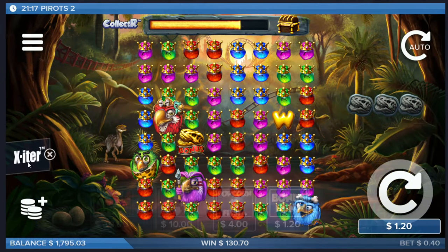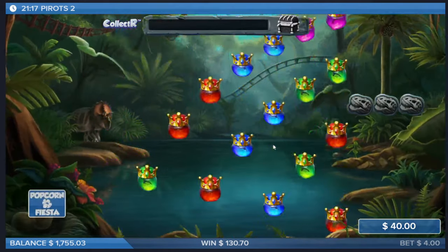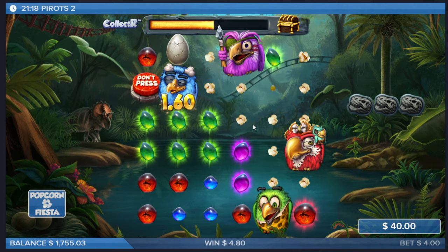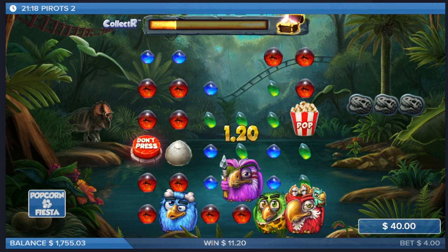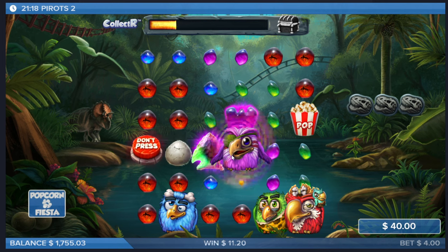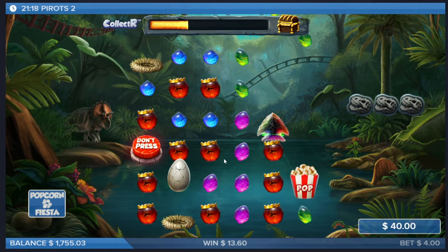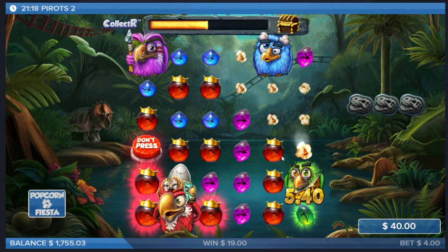Let's try some other specials - popcorn fiesta! What is this? Let's see what popcorn does on a 40 dollar bet. I'm so confused because I'm playing dollar and euro. So that was a 40 dollar bet, but we need red here. Come on, upgrade! There's a mushroom, that's great! Holy boy, what is the egg? They are searching - oh, there's a fight! What the fuck? Don't press this.